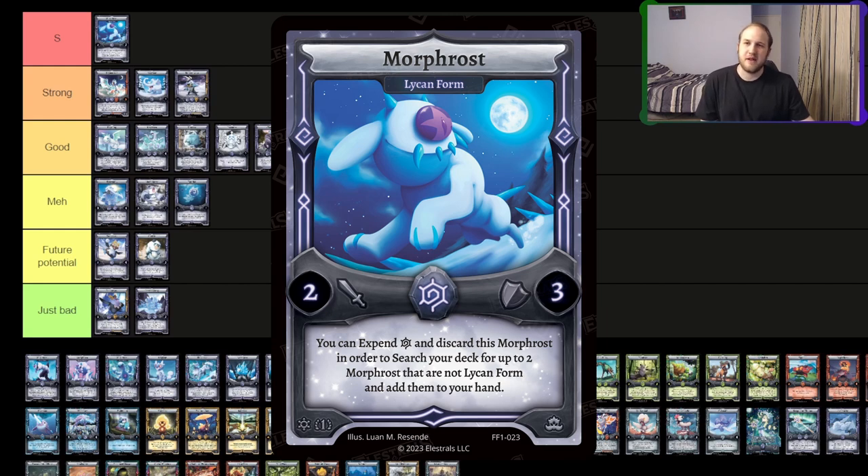S-tier — Lichen Form. 100%. This is the best card in Morphrost decks. It's just a one-cost search — that's busted. Granted, it's locked to Morphrost, but it is definitely the best Morphrost card in the game. You're going to run three of those no matter how many Morphrosts you're running. It's deck thinning, it finds two cards, it lets you kind of set up the Indus combo to send into other stuff. It's just great. You always want to see it in your opening hand playing Morphrost. S-tier.